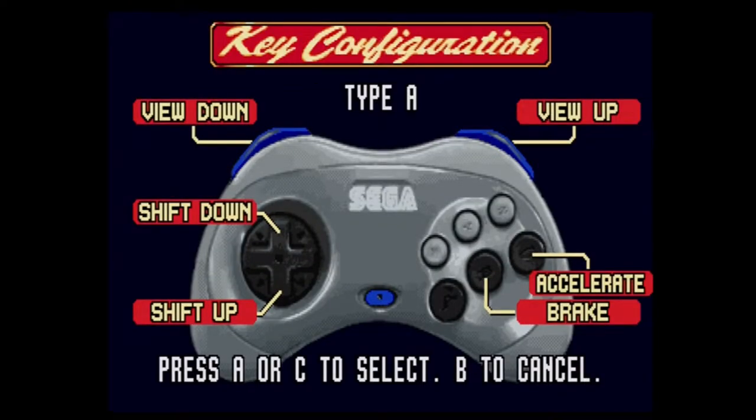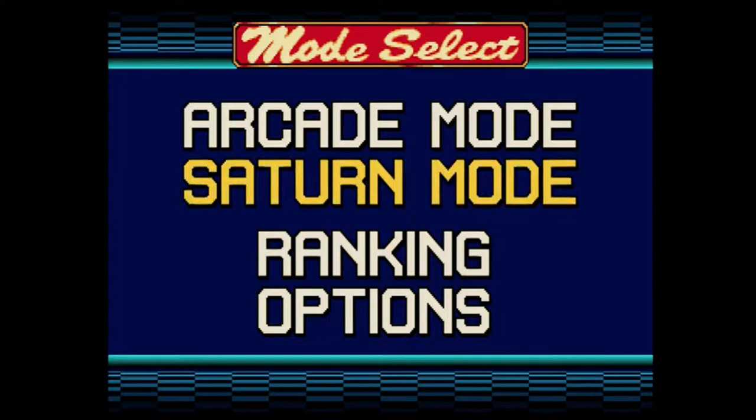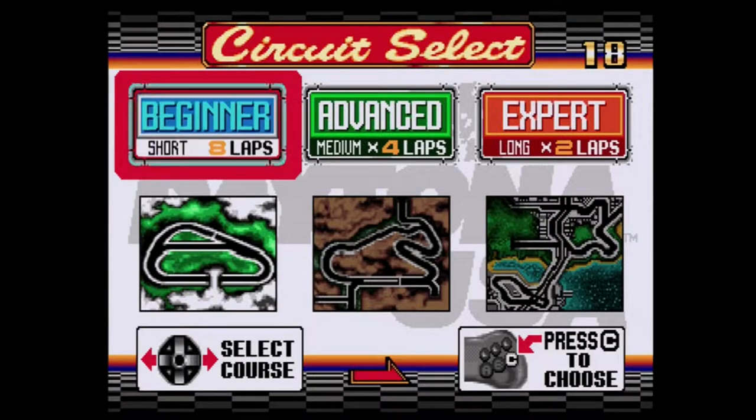Let's go to key assign real quick - accelerate is C, brake is B. Okay cool. It's been a while since I played this so I'm going to be horrible, but we'll jump into arcade. We'll do one of each and go from there.